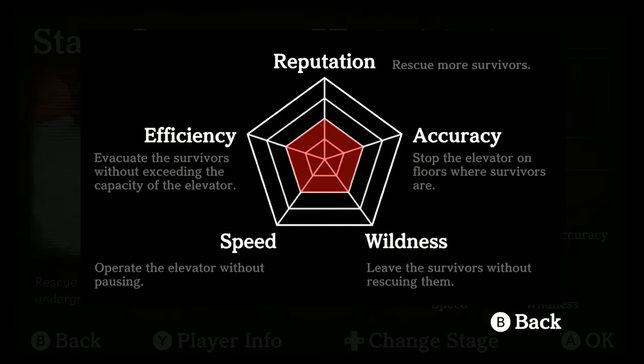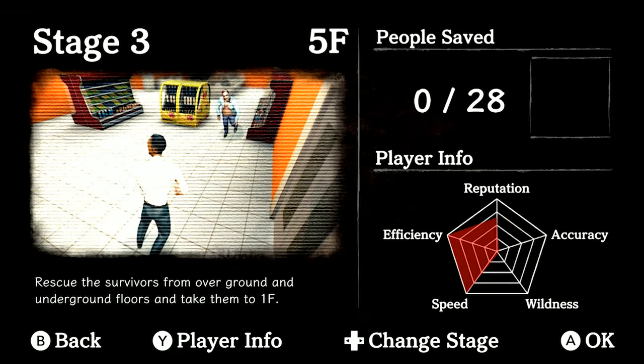As far as I know, all the stages pretty much operate very similarly, at least the first two do. As you can see, this is what you're actually graded on: reputation, accuracy, wildness, speed, and efficiency. Wildness — leave the survivors without... I mean, that might just be efficiency taking over, but you know what? I'll let you, the viewer, decide.